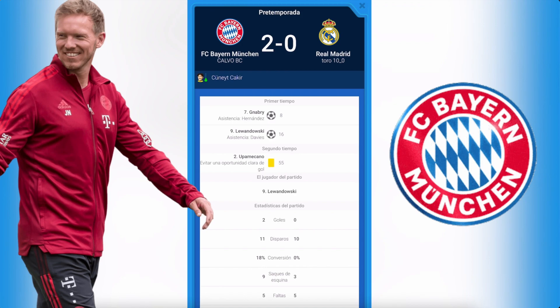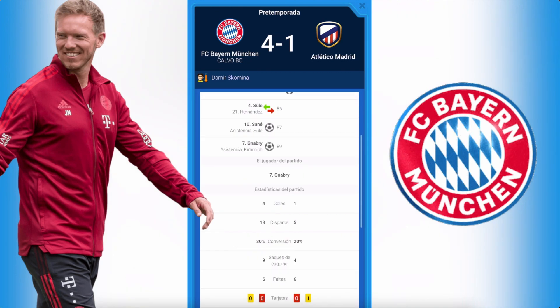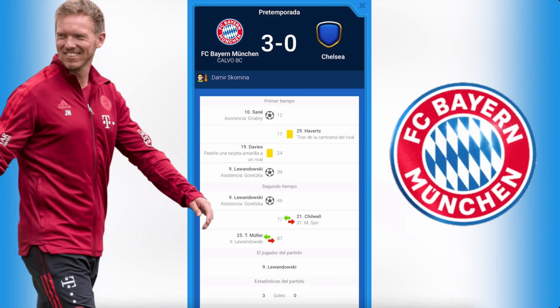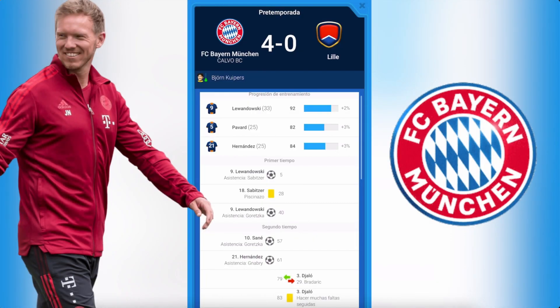Another big match against Atlético de Madrid: 4-1, with goals from Davies, Pavard, Sané, Kimmich, and Gnabry — fantastic. We had 13 shots versus the opponent's 5. Then a Champions League match against Chelsea: Sané and Lewandowski scored — Lewandowski is amazing — resulting in a 3-0 win. Stats showed 17 shots versus only 2 for Chelsea. Then another 4-0, similar to the Ajax result, with Lewandowski, Lewandowski, Sané, and Lucas Hernández scoring.